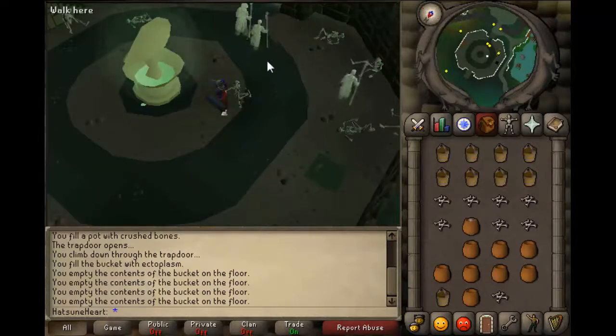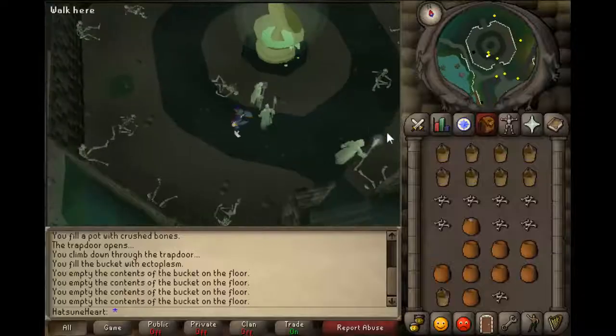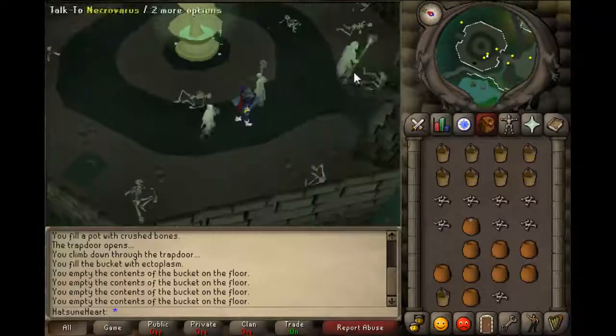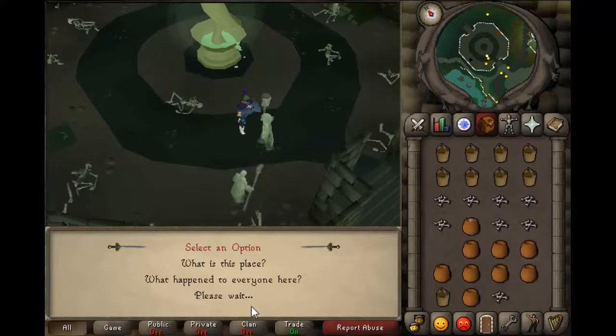So what you want to do is go to Morytania and head to where I am on the map right now. As you can see on the map, this is where I am. Once you are here, you will want to talk to, I believe, Necrovarus, and just say: how do I get into town?